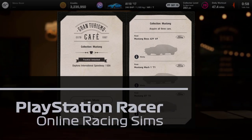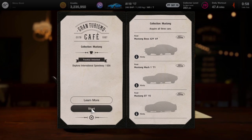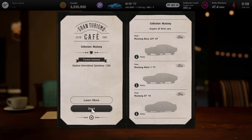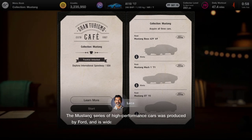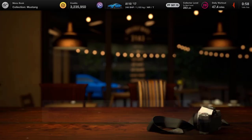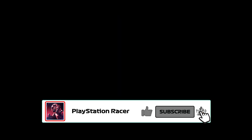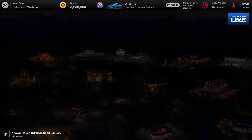Hello and welcome to PlayStation Racer. Today we are back with yet another menu book - this is menu book number 14 and we are going in search of three Mustangs, some of my favorite cars. Can't wait to get into this one, so we need to collect all three models and head back to the cafe.